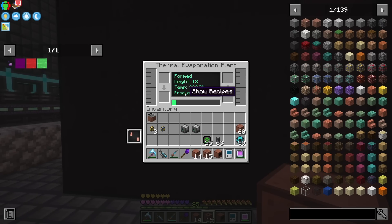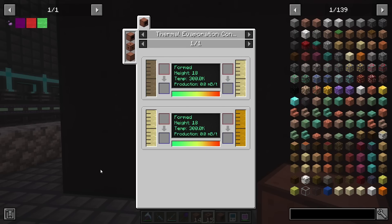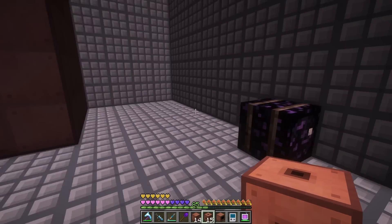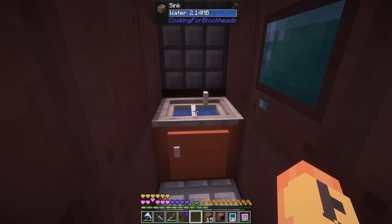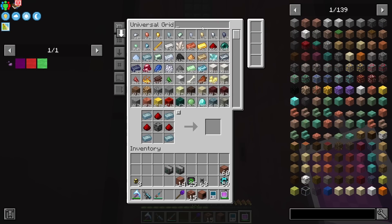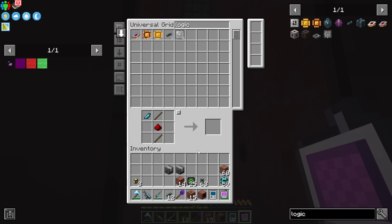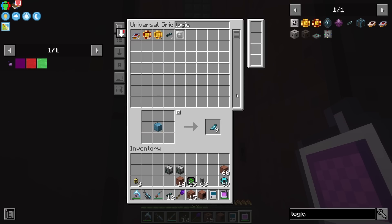We want to get water into one of these. Notice it has the temperature — the target goal is 300K for every recipe done in these. Both recipes are 300,000 K, and the production rate will determine how much they produce. I've got my sink here, and a fluid importer. Let's grab some logic cable — I'll grab a stack of those. Let's bring these across, then we'll need interfaces in different spots.